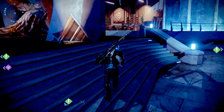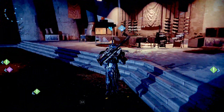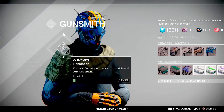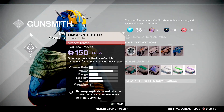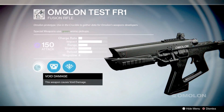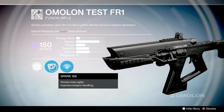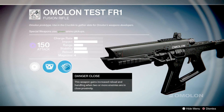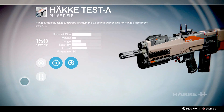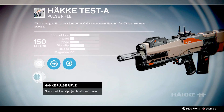As part of the Taken King patch for Destiny, or patch 2.0, a new feature was added to make the Gunsmith more relevant. He now sells prototype guns for you to test out, rank up, and experiment with. For week one he's given five weapons to try out and level up, and I'm going to break down each weapon and give you easy ways to level up and complete the tasks for each.